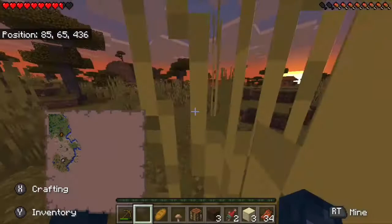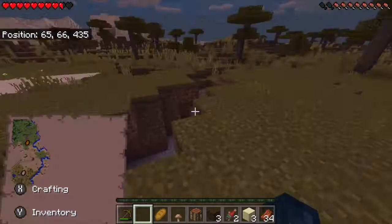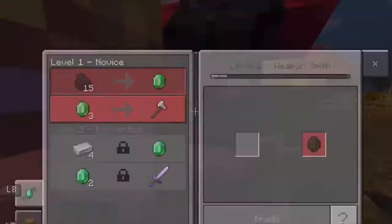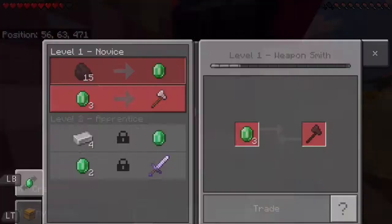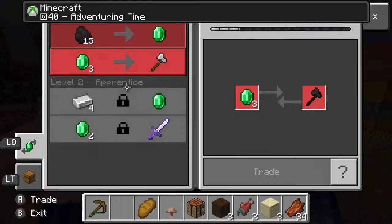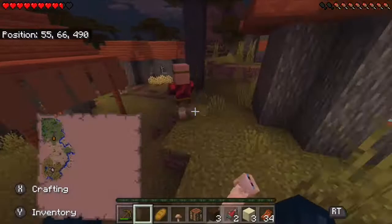Okay, there are definitely some caves here so that is a good thing for us — we'll be able to go mining. I really do like the savannah villagers though. Ooh, weaponsmith! If I get a few emeralds I might trade with him for some of my base game tools. Let's see — there's a golem.